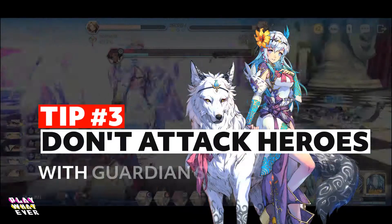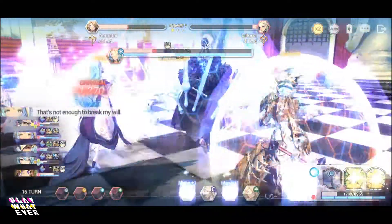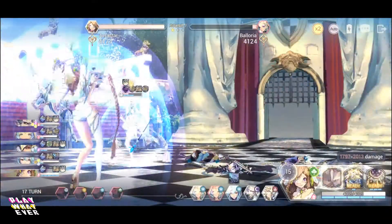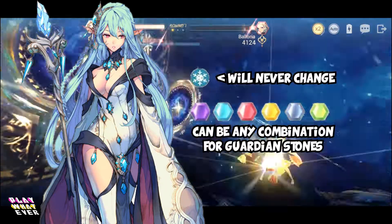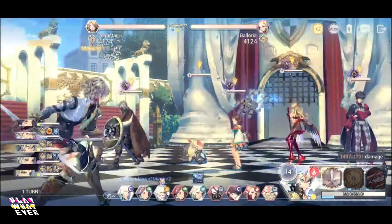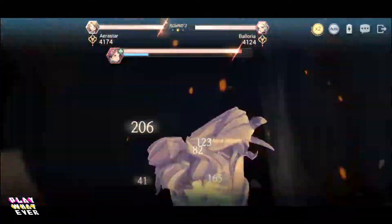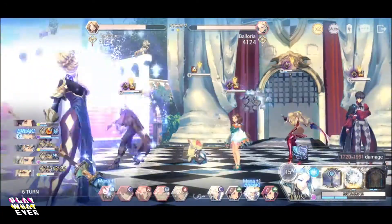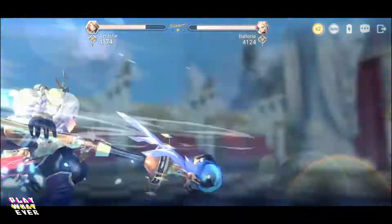Tip number 3: Do not attack heroes of your guardian stone element. The element of the hero is fixed, but guardian stones for each hero is different. For example, Bathory will always be a frost element hero, but her guardian stone can be fire, frost, holy, darkness, nature, or whatever. There are units that have a passive counter, thrust, or a different passive that does damage to your heroes over time. So unless you can memorize all the heroes' skills and passives, it's just safe to not attack the opposing hero of the element of your hero's guardian stone, or stones if you have gemmed fated gear.